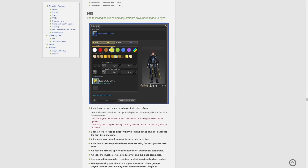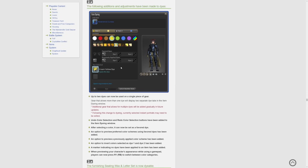Basically they have changed the dye system — it's going to be hard to really understand how it works until we can get in and play with it, but they're adding two dyes. We can choose favorite dyes and toggle between different dye setups. I think it's just going to be really nice for previewing and allowing us to customize our dyes the way we like them.